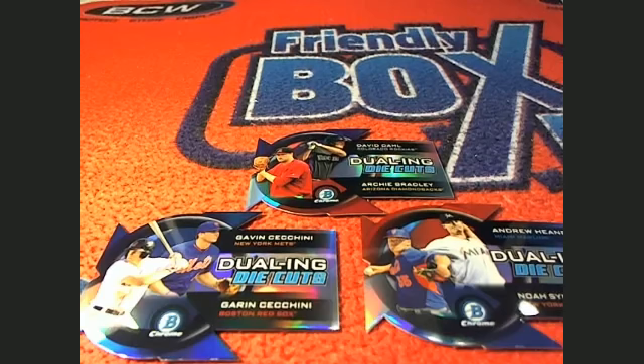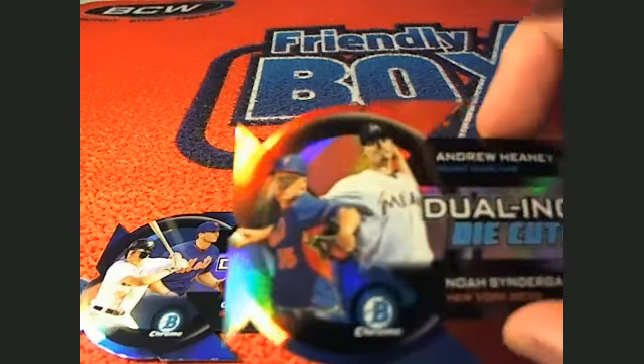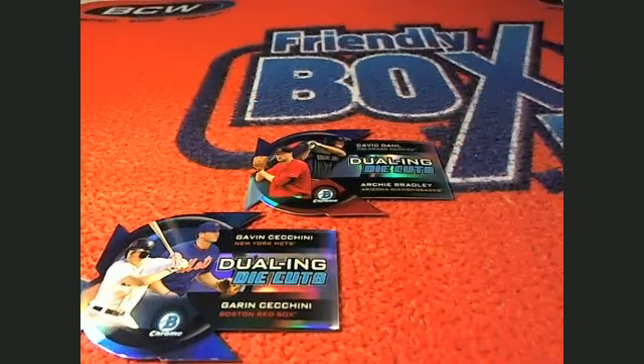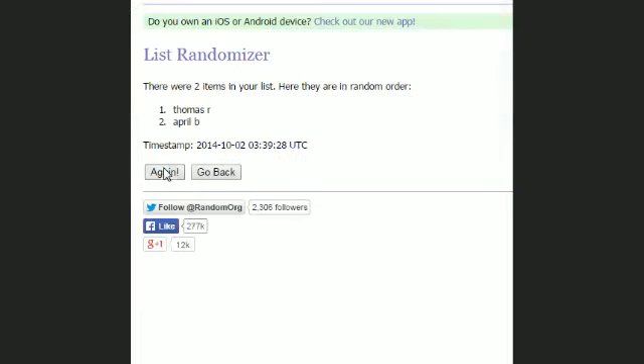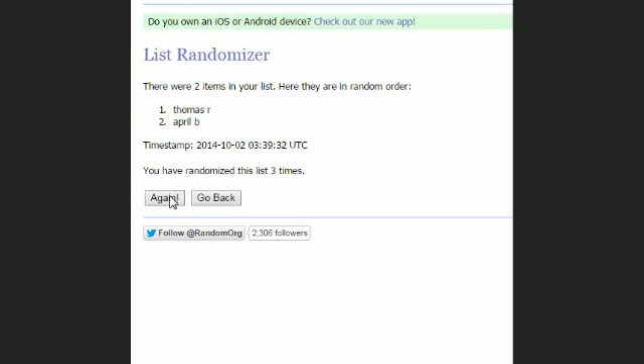All right, let's go ahead and pull up random.org and get everybody's names in here. All right — April B, Thomas R. We're going to run it through seven times; person on top gets the card. Good luck. One, two, three, four, five, six, and number seven. All right — April B, that is coming out to you!